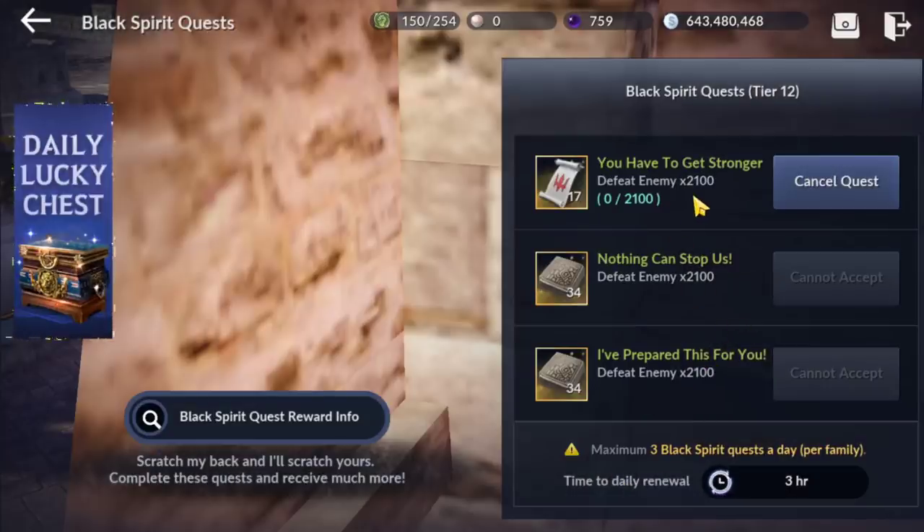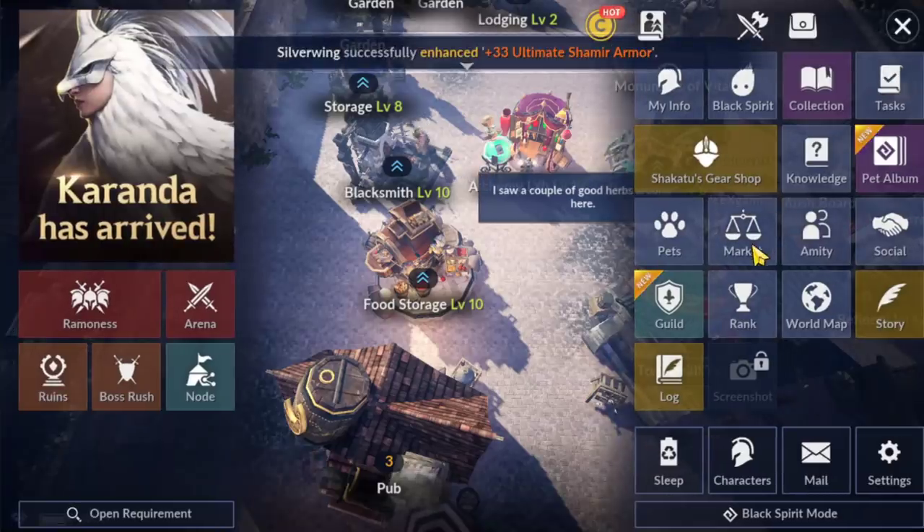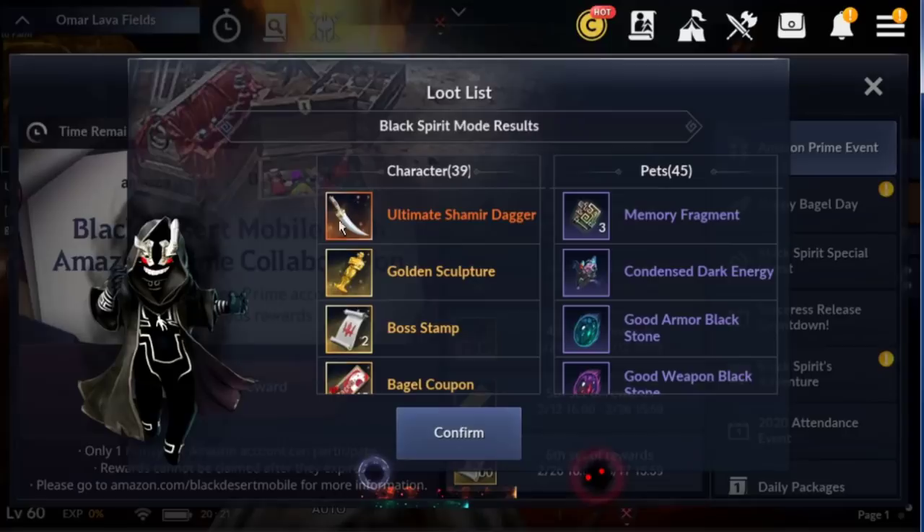For this quest, we need around 2.1k enemies. We're gonna have fun guys. Just wanted to inform you — now finally we got an orange Daga, dropped from the map.